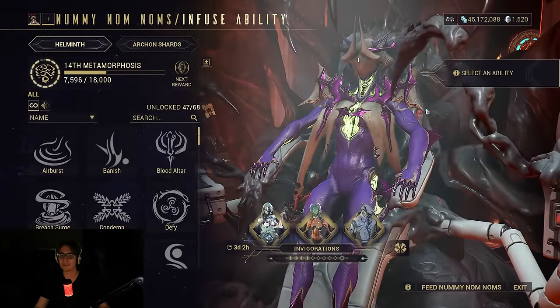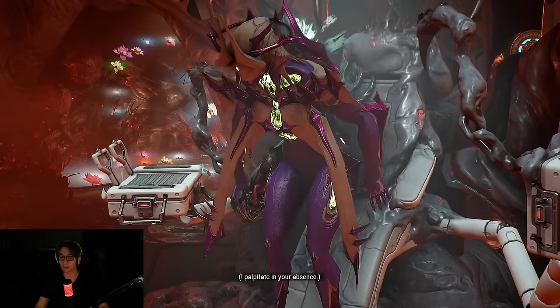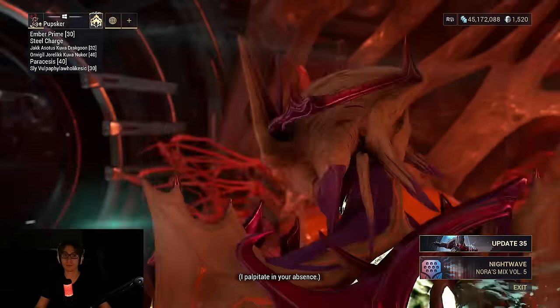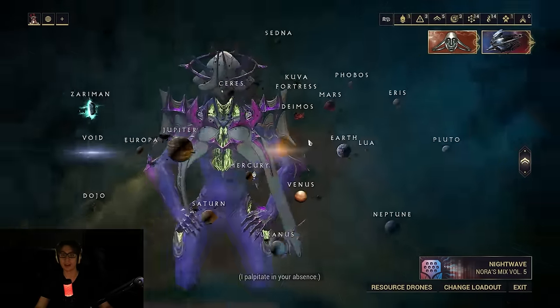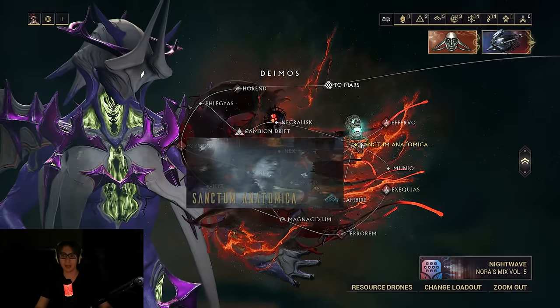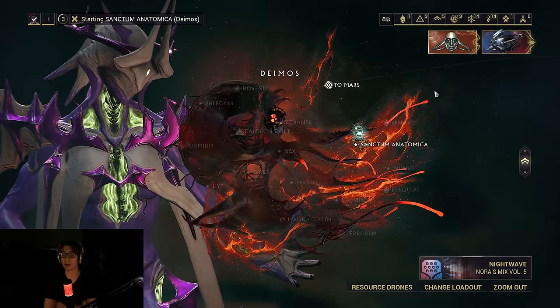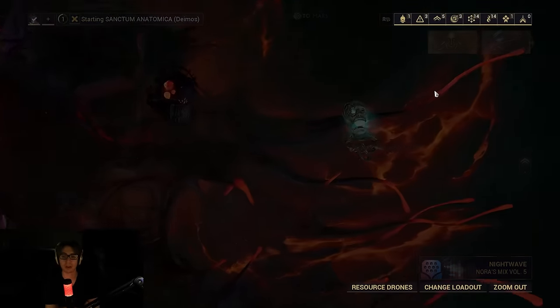What you need to do is have the newest quest complete — Whispers in the Walls — because you need to unlock the newest area in Warframe, the Whispers in the Walls sections, really. It is the Deimos Sanctum Anatomica. That's where essentially all of the new stuff is right now. So let's go over there, take a look at what you need, and then take a look at Coalescent Fusion.